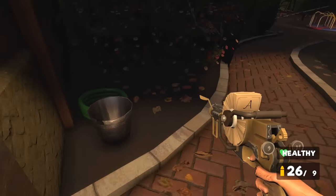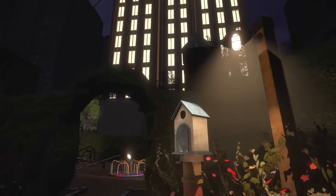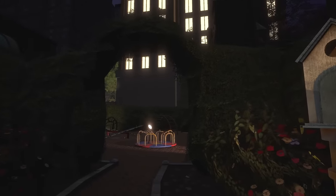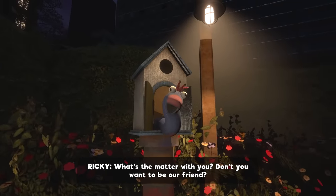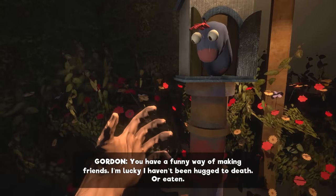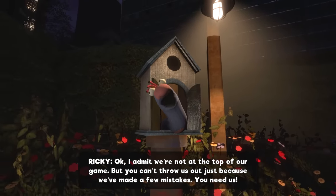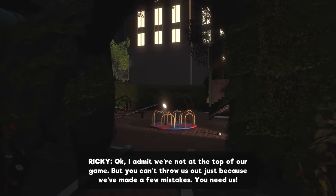Oh, I can go through this door. Nice. Maybe I spoke too soon. Who wants to bet Ricky comes out of that little bird box in a minute? There's the antenna we need to shut down. Yep, there he is. What do you think? What's the matter with you — don't you want to be our friend? You have a funny way of making friends. I'm lucky I haven't been hugged to death or eaten. Okay, I admit we're not at the top of our game, but you can't throw us out just because we've made a few mistakes.